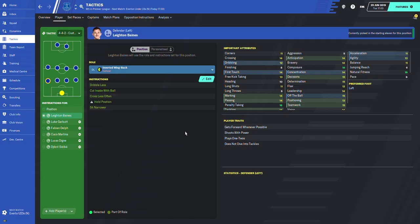Now let's look at the instructions for inverted wingback. On defend, they have: dribble less, cut inside with ball, cross less often, hold position, and sit narrower. On support, the hold position instruction will be removed. On attack, there are way more instructions: dribble more, cut inside with ball, take more risks, cross less often, get further forward, sit narrower, and roam from position.